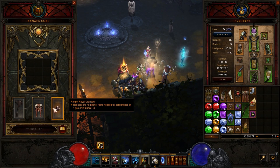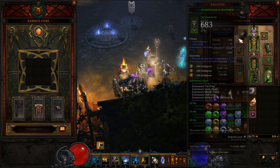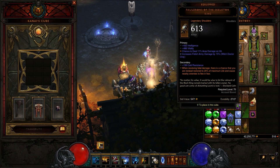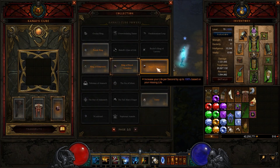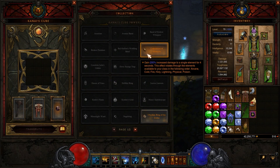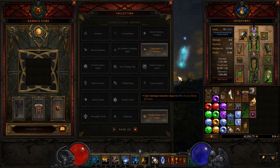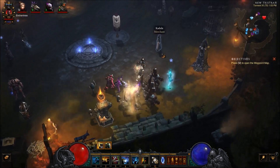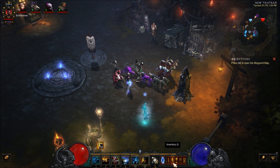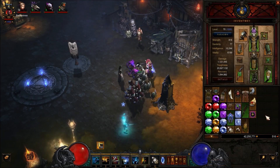For this build, you are also going to need a Ring of Royal Grandeur to get the six-piece bonus from the set. It would be nice if this set had a set of shoulders, because even though the Skeleton King's shoulders are nice, if you could have a set piece you could swap out Ring of Royal Grandeur for something like Convention of Elements or Zodiac Ring — something to help you do more damage. If you don't have Tasker and Theo, you can put the Zunimasa's gloves on and run a Convention of Elements. This build is fairly flexible — I'm not sure there's one particular way that is absolutely the way to go over others. This is just the build I'm running here.